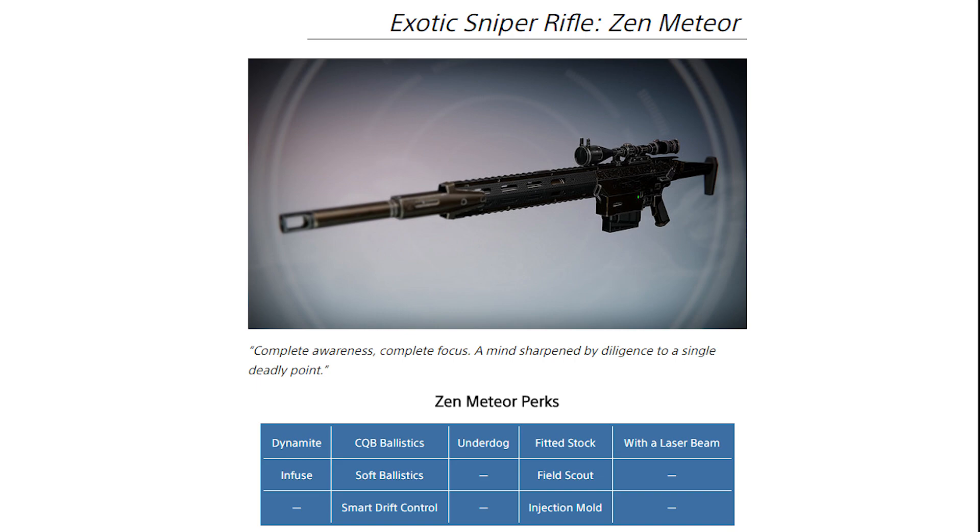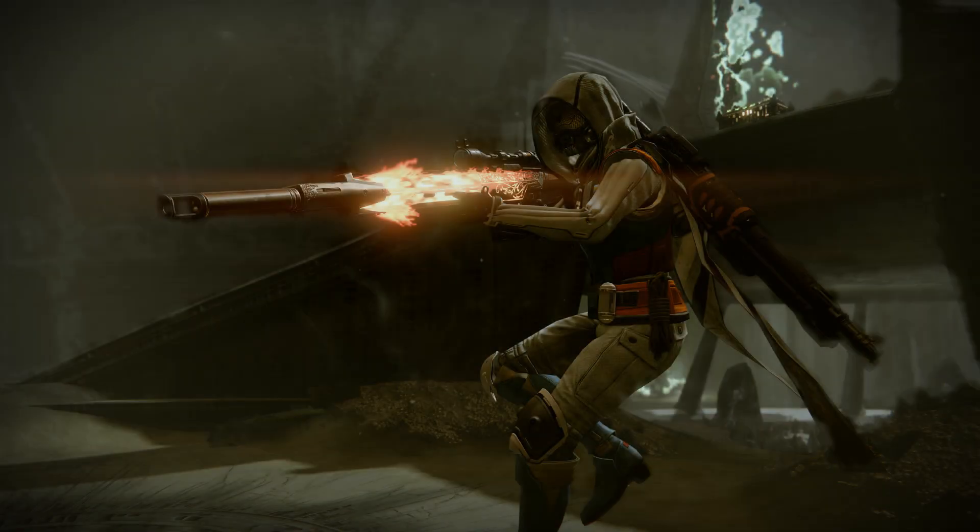If you want to consistently clear mobs efficiently, Field Scout may actually be the correct PvE choice. However, if you're going into PvP, I would recommend Injection Mold for the increases in both stability and handling speed. The perks on this weapon become even more remarkable when you realize that Smart Drift Control is in the ballistic options — a very unusual choice for a sniper rifle. Pairing that with Injection Mold might actually be an amazing way of dampening recoil and making this a very good PvP sniper.